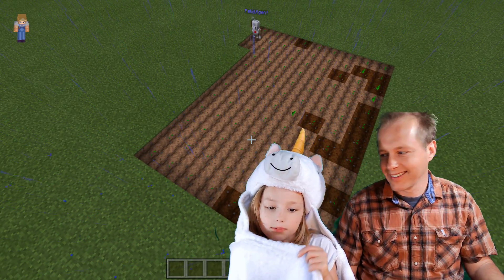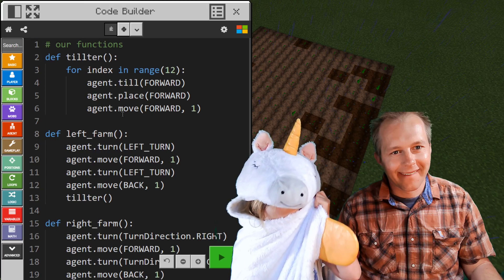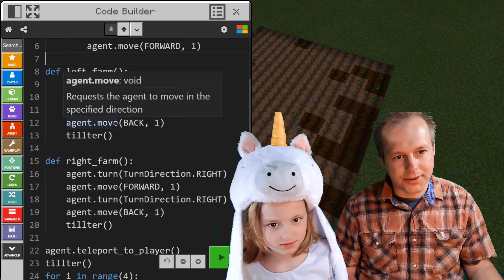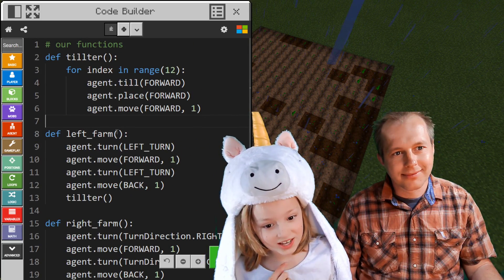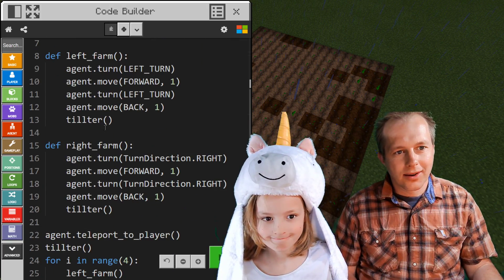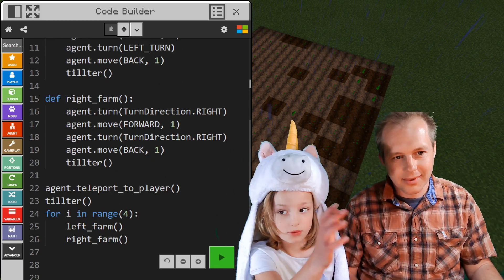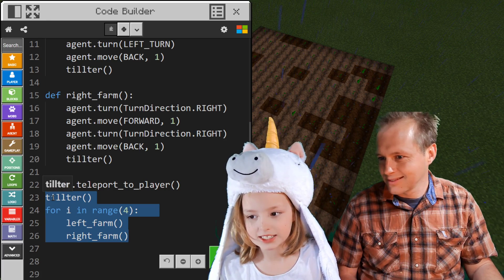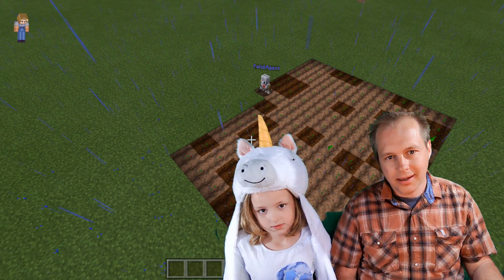I will see you once I am done. To recap what we did today: we have a first function that does a line of tilling and planting. We have a second function that does the going forward turn. And then we have the right one, which does exactly the same thing but turns right. And then we have agent teleport to the player, which makes the agent teleport to us. And then we have the whole thing put together to farm a big field.